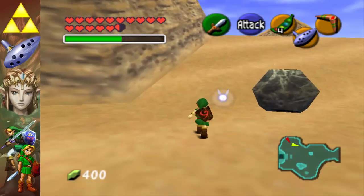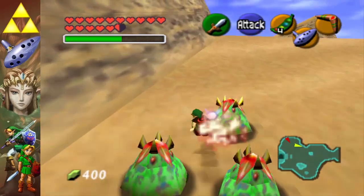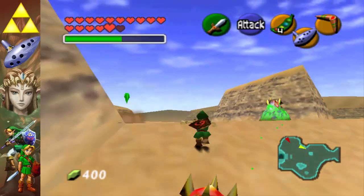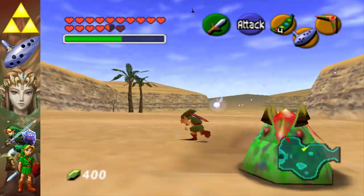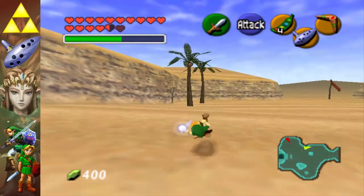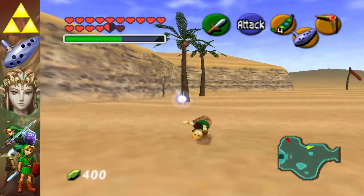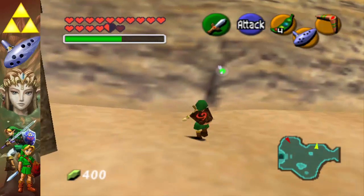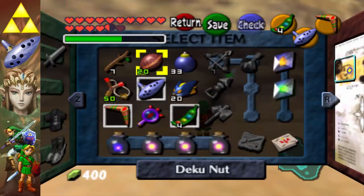You can get up to nine, maybe ten magic beans. I think you only need four. You can get pieces of heart with magic beans, but it's honestly easier just to use the longshot when you've got it — like the one at the lakeside laboratory, the one just above Dodongo's Cavern, and another one I don't quite recall.